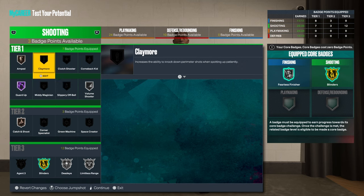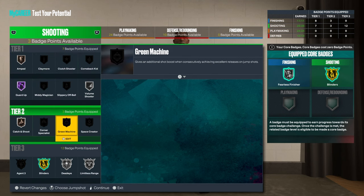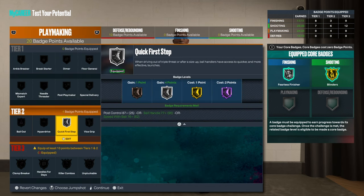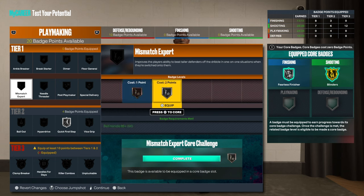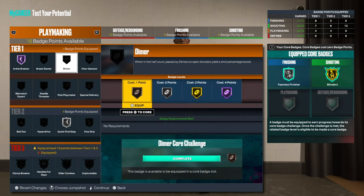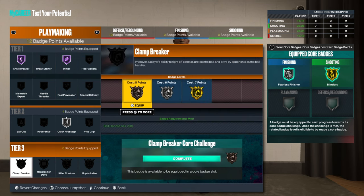We got three left so — I don't even know if cut shooter or come back is gonna be good this year, but the rest can just go for me. Quick first step probably silver — he's not that quick. Mismatch expert for 1-on-1 against taller defenders. I'd rather give the Hall of Fame anchor, and then dimer — because he is Luka — at diamond, which would cost the most.